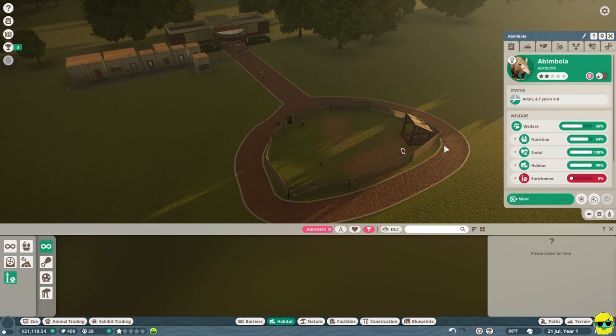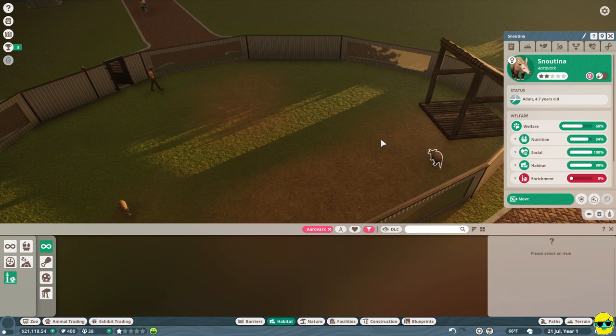Let's go over to the other animal. We can name her. Her name right now is Abimbola, but we can call her Snoutina. So we've got Artie and Snoutina in here as our aardvarks.